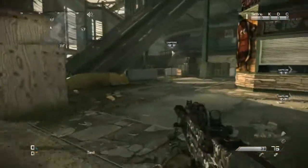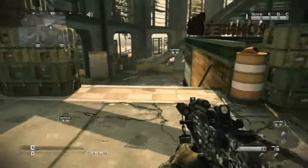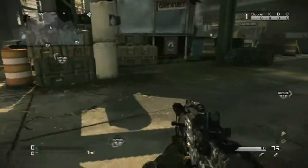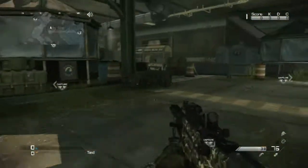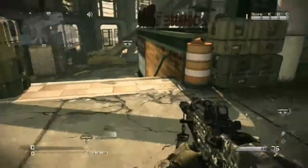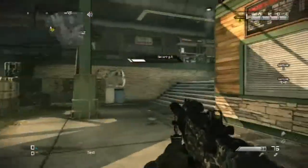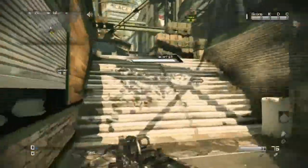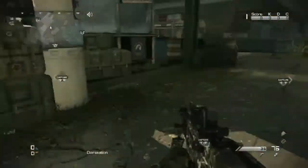So we've got A flag obviously, and then we've got stairs — there's one set and a second set here. This is the part where callouts differ depending on the team. We have two sets of stairwells right here — one in front and one to the right. Some callouts for these are just 'A stairs.' When someone says 'A stairs' while capping A, you'd turn and check one stairwell or the other. Another callout is A1 and A2 — this is A1 and this is A2.